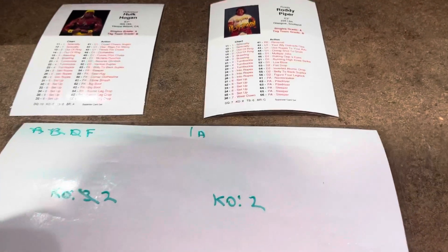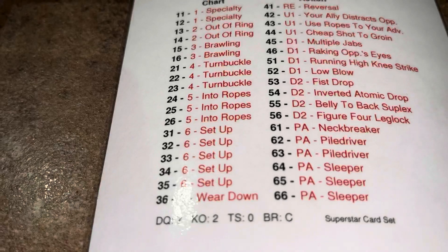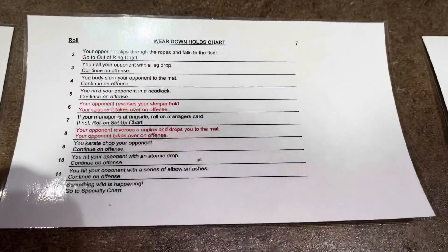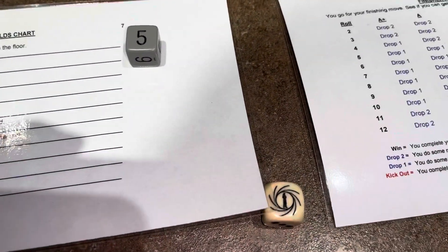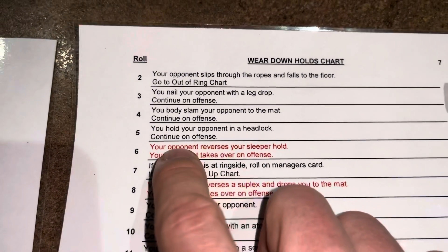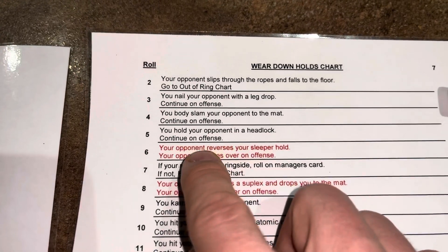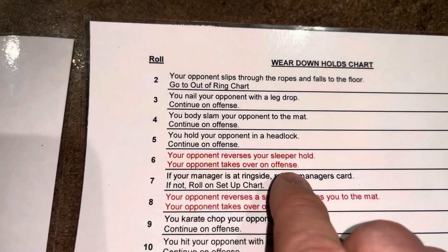Piper gets to continue the offensive and rolls a 36 — that's Chart 7, Wear Down. On the Wear Down chart, we roll two and add them together: five plus one is six. The result: your opponent reverses. So Piper gets reversed by Hogan, who reverses Piper's sleeper hold and now takes over on offense.